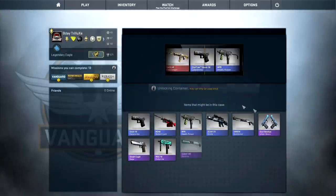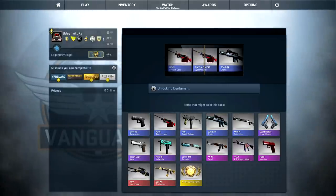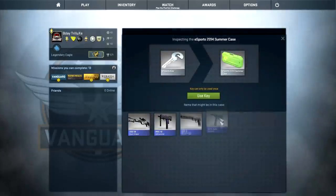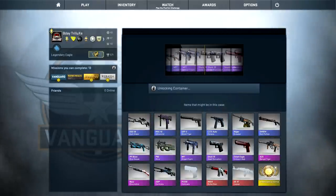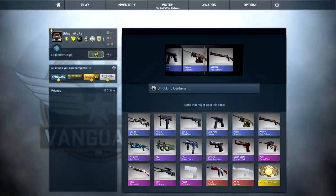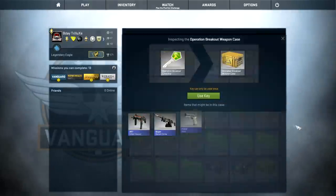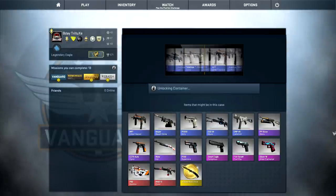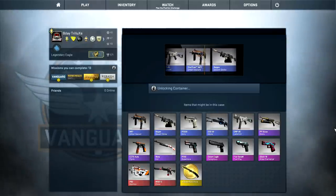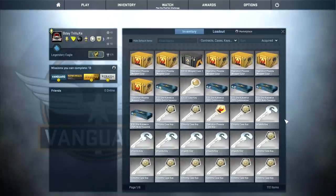I want to catch up with those Chroma cases. A StatTrak M249 System Lock - that's nothing I want from these. And I don't remember getting anything special from the green Esports cases. I think I got the Nova Bloomstick, but other than that I also didn't get a single red or pink from those. Let's see the Breakout Weapon Case - I did manage to get a StatTrak P90 Azimuth from those. StatTrak MP7 Urban Hazard - basically I'm happy with every StatTrak blue or purple.